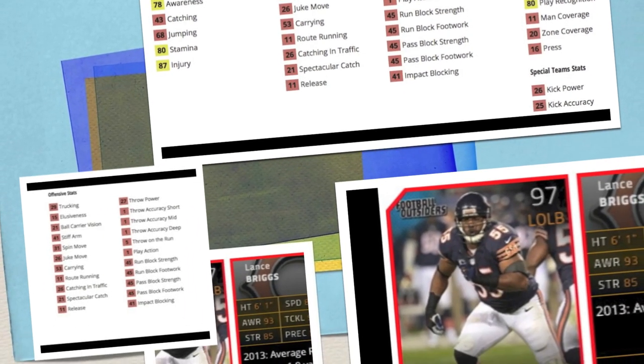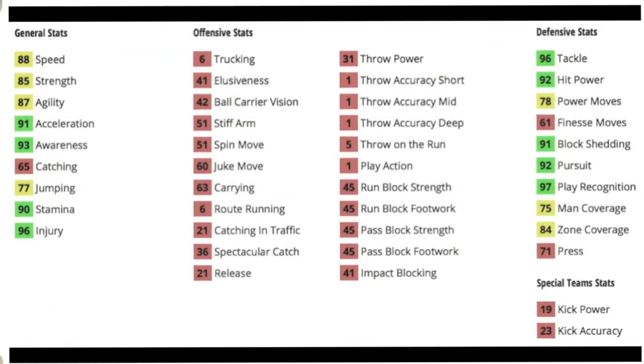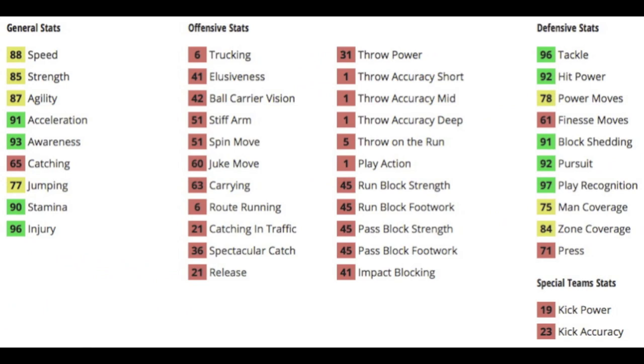The final card is Lance Briggs, 97 overall left outside linebacker for the Bears. He gets plus 10 to run stuff and plus 9 to zone defense. 88 speed combined with a 91 acceleration makes for a pure beast — 85 strength, 93 awareness, an okay 65 catching, 96 tackle, 92 hit power, 91 block shedding, 92 pursuit, 97 play recognition, an 84 zone, and a 75 man coverage.